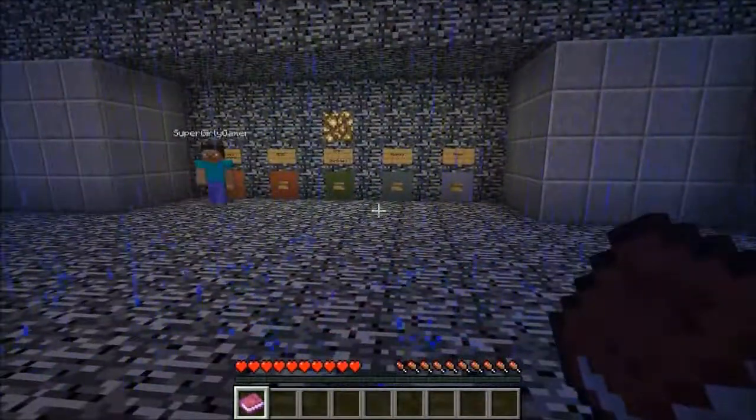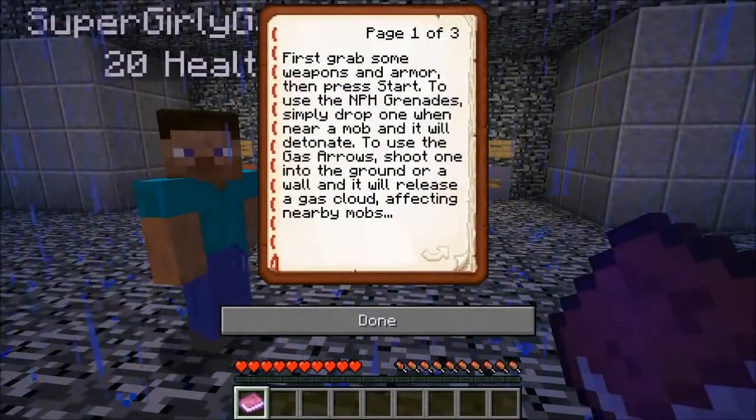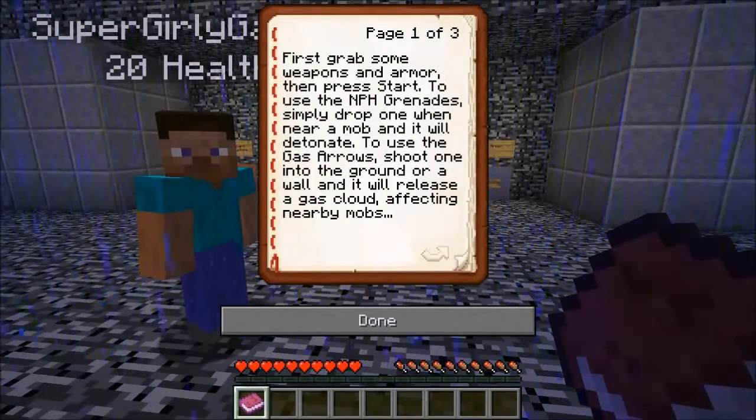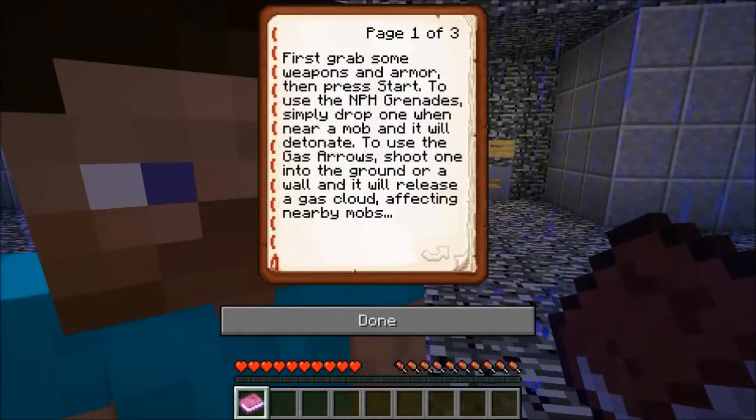Alright guys, I've got some instructions right here and they're actually short, so I'm gonna read the entire thing this time. Do you think you can handle it? I could do it — it's only three pages long. I feel like there's a lot of pressure on me the way you're staring at me. Okay, no pressure at all. First, grab some weapons and armor, then press start. To use the NPH grenade, simply drop one when you're near a mob and it will detonate.